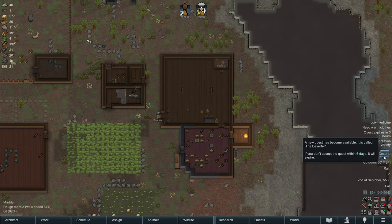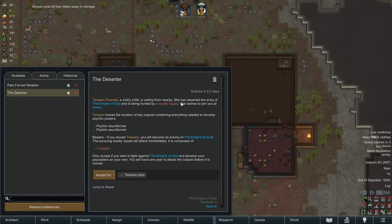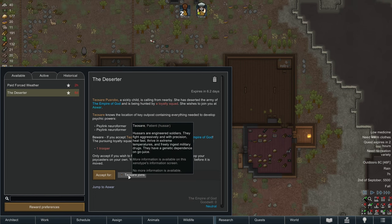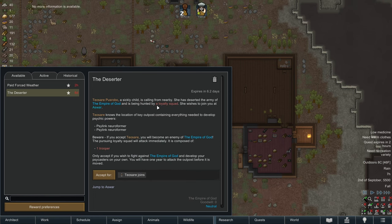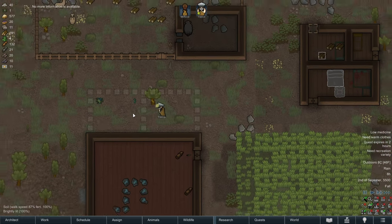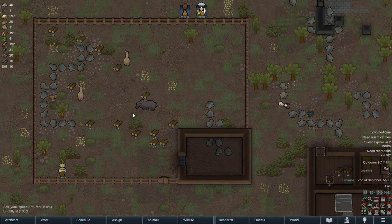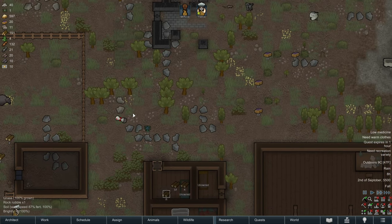New quest: the deserter. Teocere Pusrobo, a sickly child, is calling from nearby. She has deserted the army of the Empire of God and is being hunted by a loyalty squad. We could potentially get a new colonist but then we would make enemies with the Empire and I don't think we want to do that. Tribals with no technology are going to have no fighting chance against the Empire, so I'd rather not piss them off by taking in refugees.